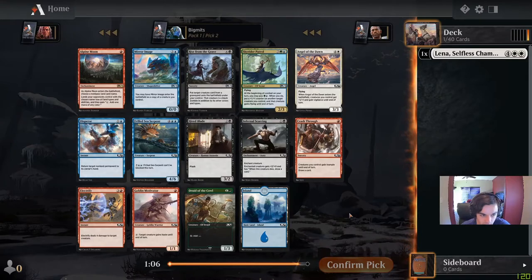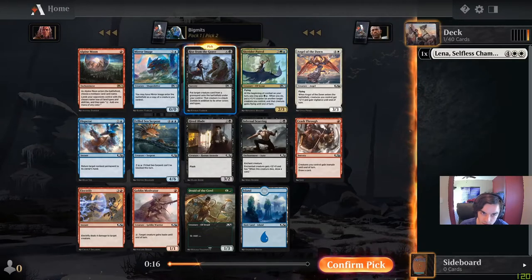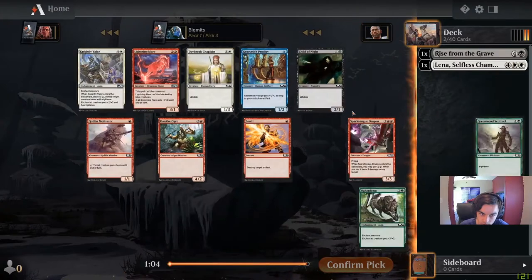What do we have to follow it up with? Alpine Moon is probably pretty bad. Mirror Image would be very interesting with Lena — you'd get the ETB effect but then have to sacrifice one of them. Rise from the Grave is here. Angel of Dawn would support a go-wide style. There's also Drawn to the Cowl for ramp. Disperse is interesting too but probably not worth picking that early. Since I have a powerful ETB effect on Lena, I think we go with Rise from the Grave. It is expensive — I've got to be mindful of that.